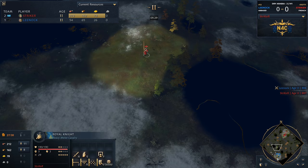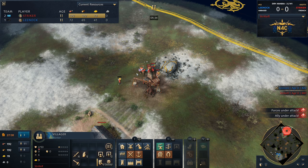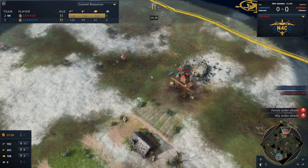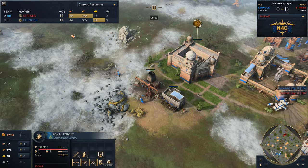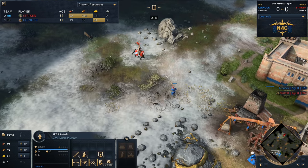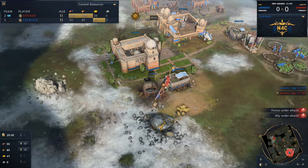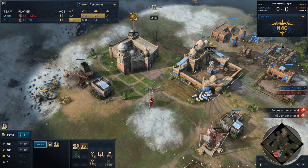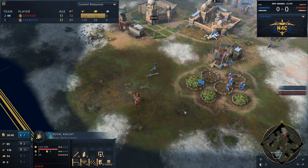Speaking of delivery, there is going to be a villager that will be delivered to hell up north. Striker could lose that villager to the scout of Lee Nock. He almost lost it — that scout managing to get taken out at the last second. But on the other side of the map, Striker might be eyeing some potential attack himself. Lee Nock waiting with that spearman, going to be fighting off his enemy. That is what French is all about — getting up close and personal with that villager. The villager manages to get inside the town center. Lee Nock going to be very happy with this early effort as he pushes back with the royal knight.